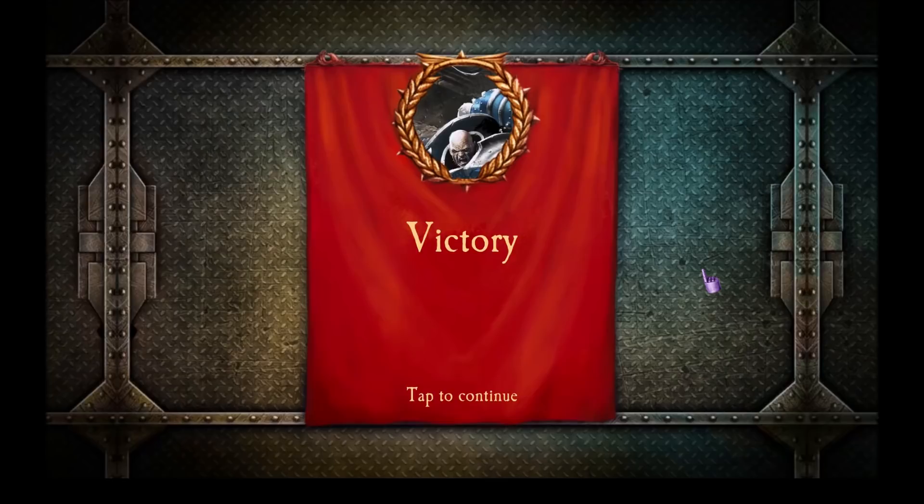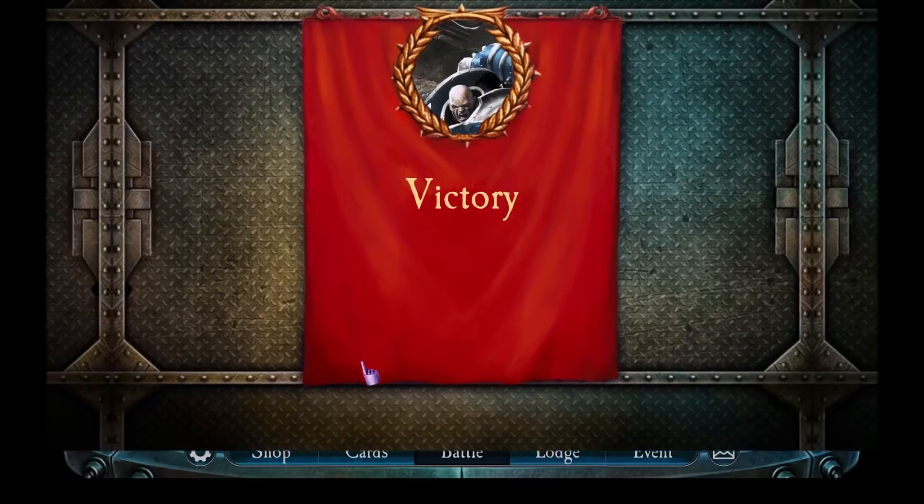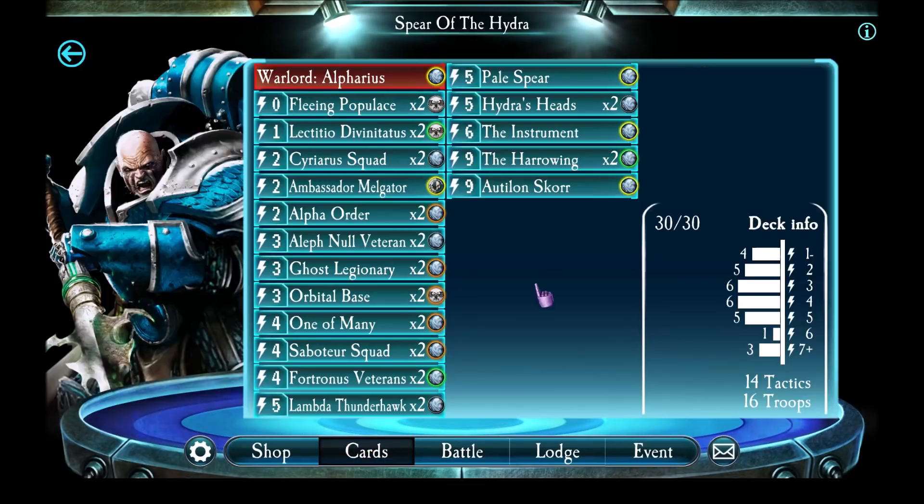I hope you guys have a sense of how this deck plays now. As I said, it has three win conditions: you can win either with the Harrowing, Autalon Skor, or with Pale Spear and Orbital Base. So yeah, try this deck out. And most importantly, don't forget to subscribe. Remember — Hydra Dominatus. All right, bye guys.